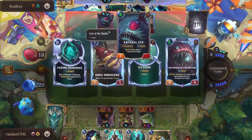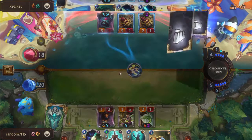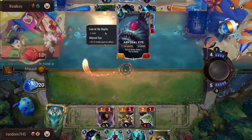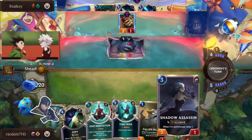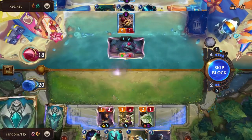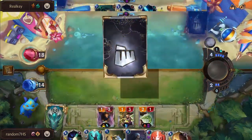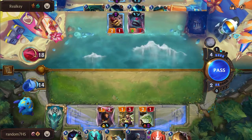A Fading Memories coming in onto the Dredgers. We see a Static Shock being played to clean up that Abyssal Eye - trying to rush into deep here for Real Key. Actually able to hit it with the double Jettison, massive tosses coming in - going to be able to just present so much damage. You don't want to be blocking that Eye with Ezreal. We don't have any stuns in hand either. Shadow Assassin is a nice pickup but we don't have priority to play it to stop this block.